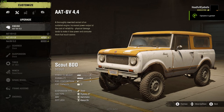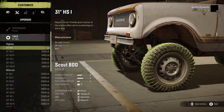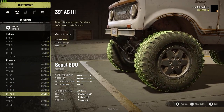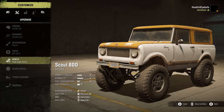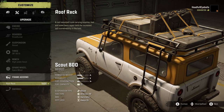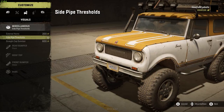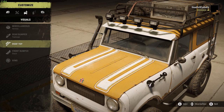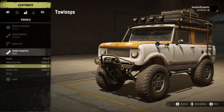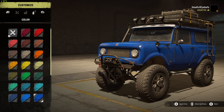Next up we have the Scout 800, which looks really nice from the outside and was supposed to be one of the better scouts you could find on one of the Michigan maps in career mode. I did find it there, but I already noticed it was a little easy to roll from time to time. It didn't perform that well here either — kind of a mixed bag, although I really like the looks of it.